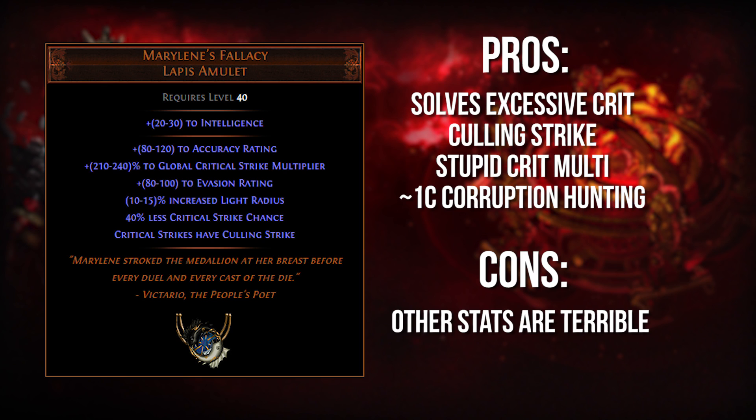This amulet completely solves that by reducing your critical strike chance and giving you a huge less multiplier. 40% less is nothing to scoff at, while giving you a massive amount of crit multiplier which is going to be much harder to have access to. In some cases, when you're pushing 99%, 95%, 90% crit builds, Marylin's Fallacy is going to push its way to the top in terms of your PoB DPS sorting because of how much crit multi it gets and how much it opens you up to build more crit on your gear. It also gives you free Coin Strike and you really have to test it on a build-by-build basis, but there are a lot of cases where Marylin's Fallacy is going to be an absolute best-in-slot damage choice.